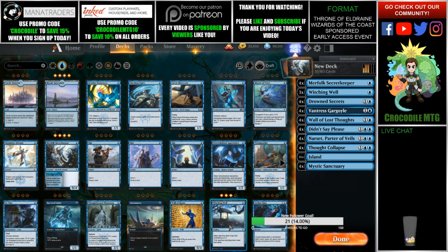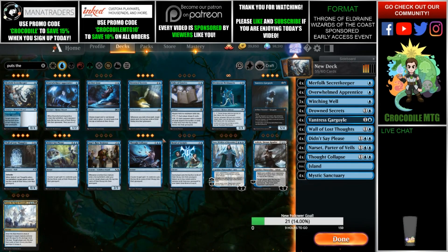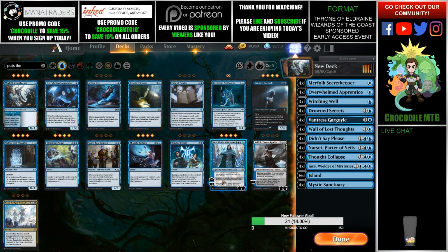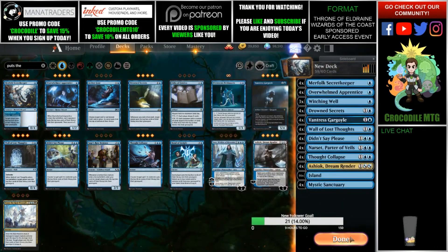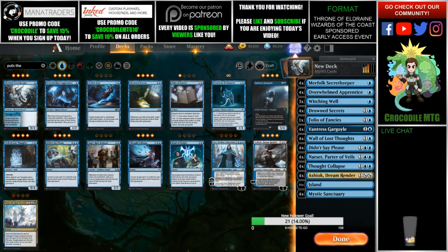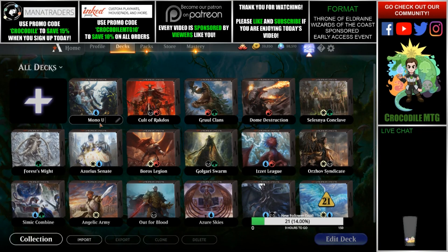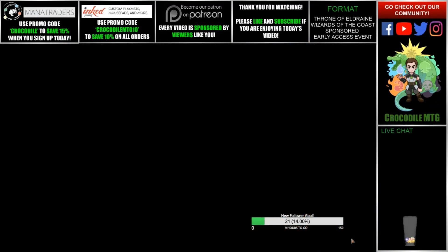Witching Well is probably pretty good. Apprentice is really good — each opponent puts cards into the graveyard. Jace is probably good in this deck. Ashiok's really good — let's keep Ashiok and take out a couple Jaces. We probably don't actually need Jace. Yeah, let's just mill our opponent out. Mono blue mill — let's just play it out and see who we get paired against.